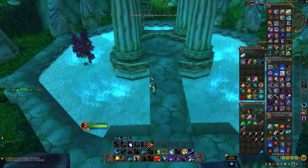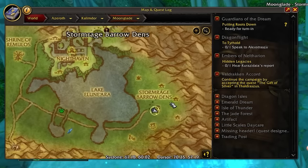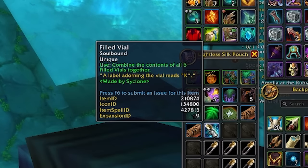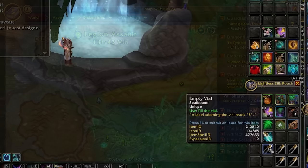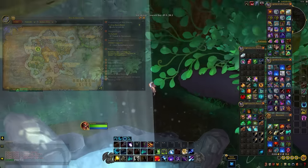The first vial is in Moonglade within Kalimdor — use the Druid Teleport to get there, find the pool on the right side, fill it up. The next vial is in Val'sharah, very close to the Druid Order Hall — head to the Moonwell, fill up your vial, then take the portal back to Dalaran for easier access to the others.